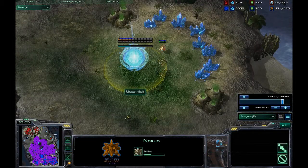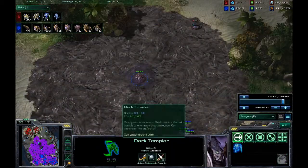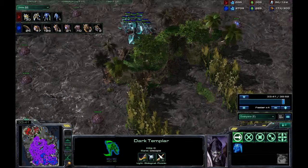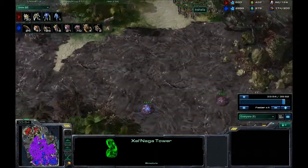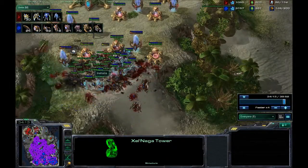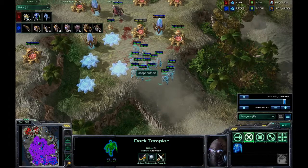He starts building a new base. He's got eleven dark templars — that's not a bad force, 45 damage each — but he hasn't got any upgrades for them at all except one shield upgrade. That's not that great really. There go my zerglings. I just decide to send in a bunch of zerglings as cannon fodder. Unfortunately dark templars just annihilate zerglings.